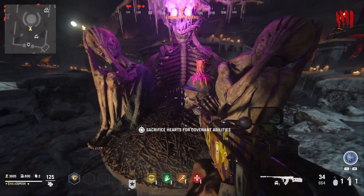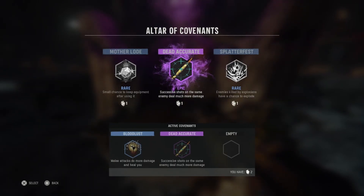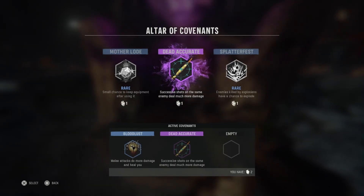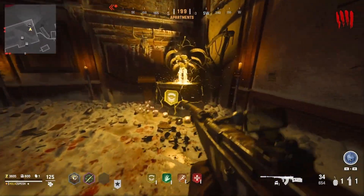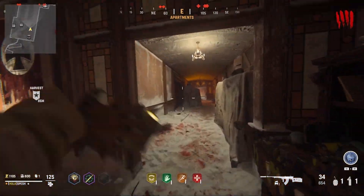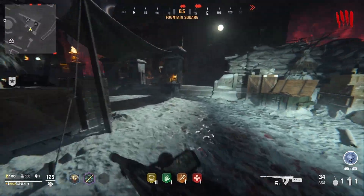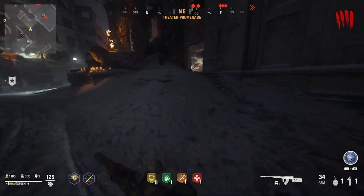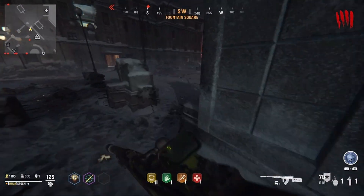For headshots, look for the Dead Accurate covenant — successive shots on the same enemy deal much more damage. Grab that, and then also pick up Diabolical Damage, which does more headshot damage when shooting a zombie. Both of these are going to help a ton when you're trying to kill the 20 Stormkriegers you need to get the weapon to gold.